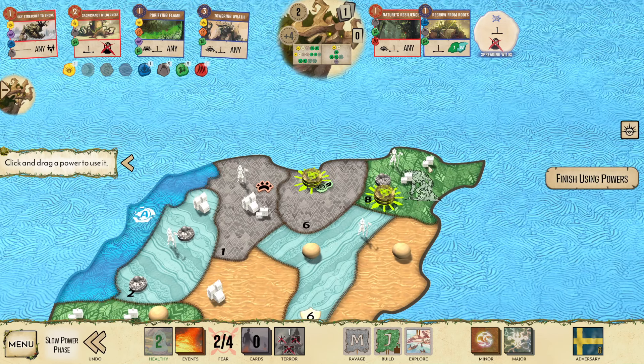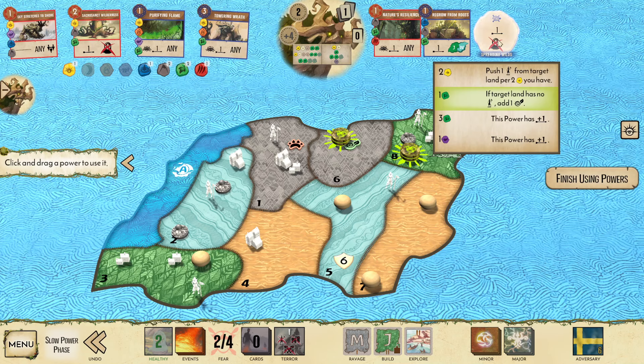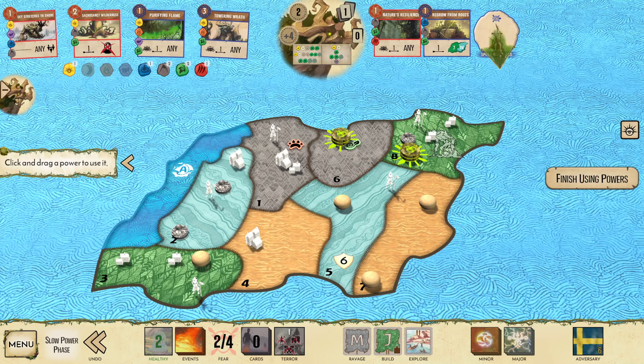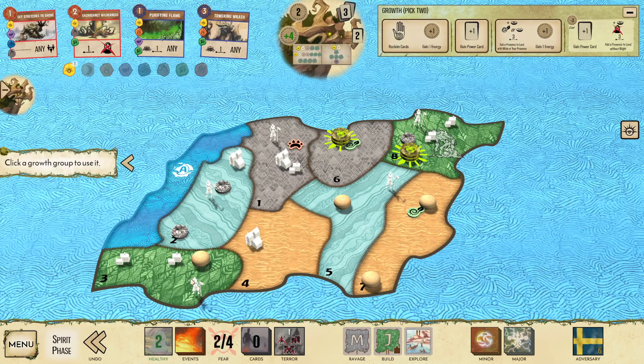This is the one negative of me not doing the Towering Wrath play, but I still think I can do that next turn. I think I'm supposed to use this Wilds here. I'll probably take the 2 Blight on the Jungle as well, just trying to stabilize. This is rough.